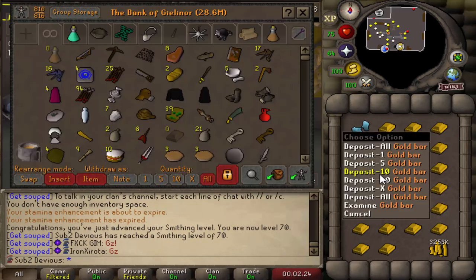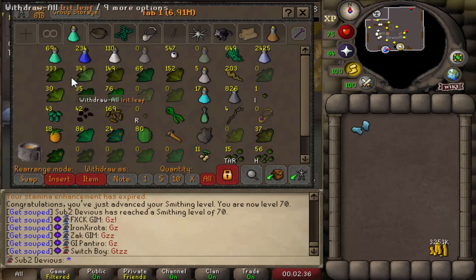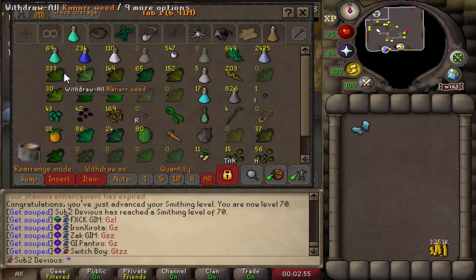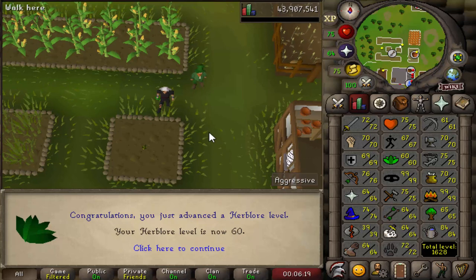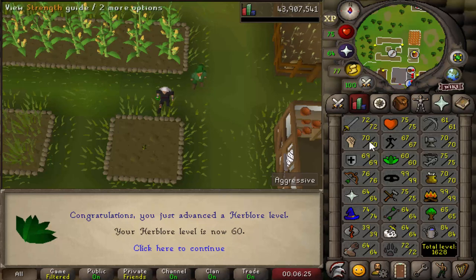Originally I said it would be 3.5 to 4 mil, so it's nice to save some GP. This is a really random level to go for, but I have a ton of herbs from doing my herb runs and I'm just going to go ahead and get 60 Herblore. I'm going to turn all of my Ranarr into prayer pots since I'm going to need them for Slayer anyway. This is unfortunate — I didn't really think this one through. I got one potion away from 60, was going to go to sleep and get it in the morning, then did one last herb run and forgot I'd get herb XP from cleaning my herbs. So I guess there's 60 Herblore.